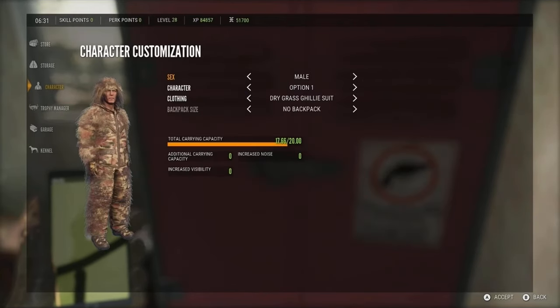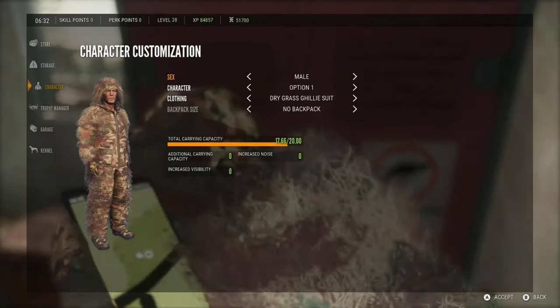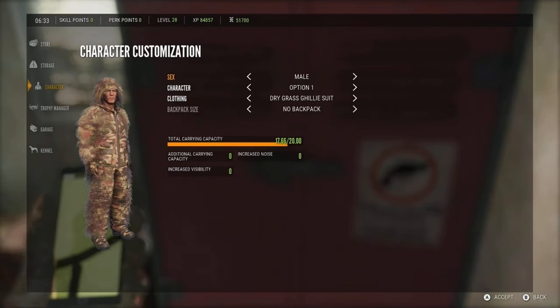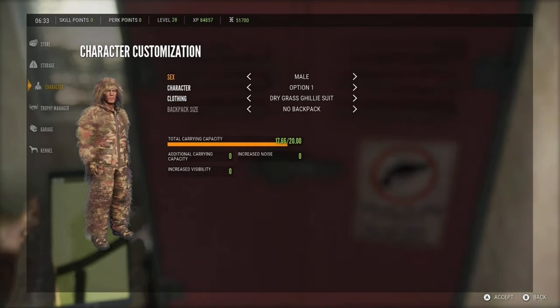Hey guys, welcome back to another video of Rookie. So back to the point of this video — today we are going to use weapons that are actually more similar to what the USA Army used. We're going to use four weapons today: one handgun, one shotgun, and two rifles. Now with the shotgun and the handgun, it is exactly what the US Army used. But the two rifles are similar, but not quite what the US Army actually used.